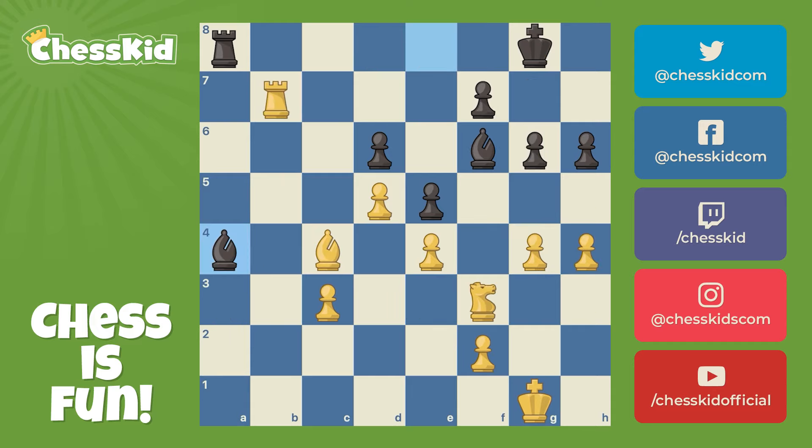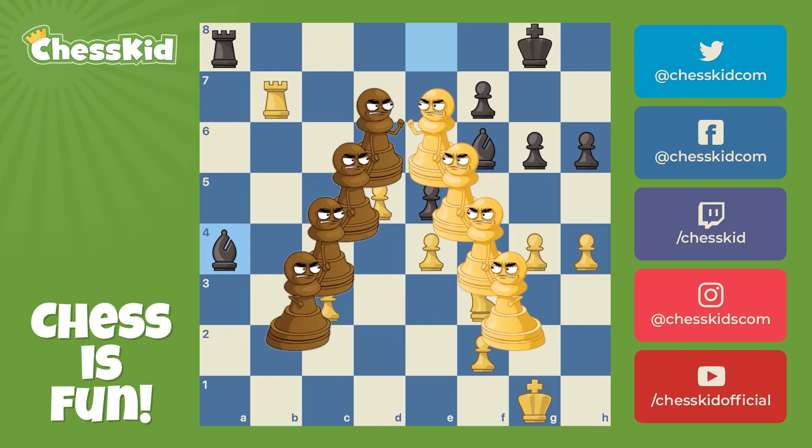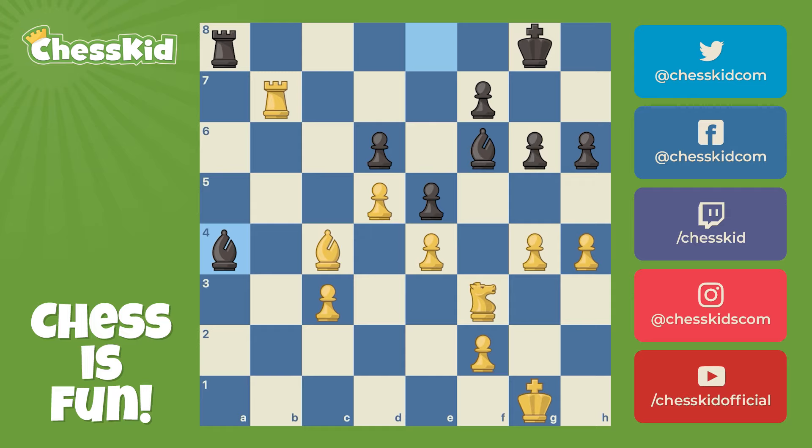Nothing too exciting, but you don't need excitement to get on the scoreboard. This next position was actually given to Fun Master Mike at a chess camp, and we have a kind of a funny story here. Half of us played white, half of us played black. Every single person that played the correct move as white — that would be Karpov's move — won the game. Everybody else who did not play Karpov's move either made a draw or, in one case, actually lost the game. I actually got about 30 minutes to look at this position, but why don't you pause and figure out what move did Karpov as white play in this position?